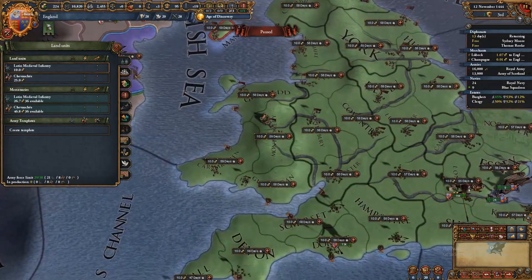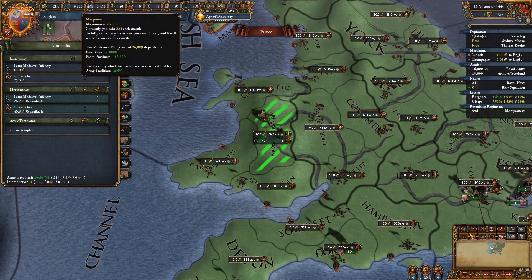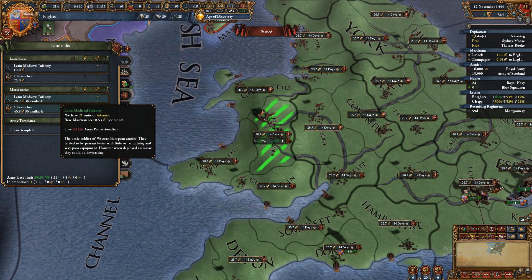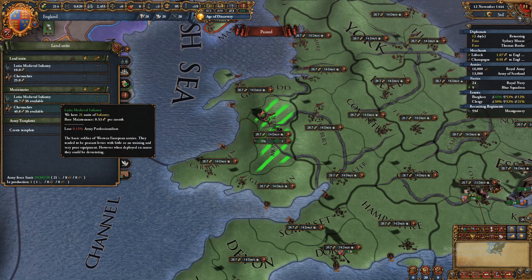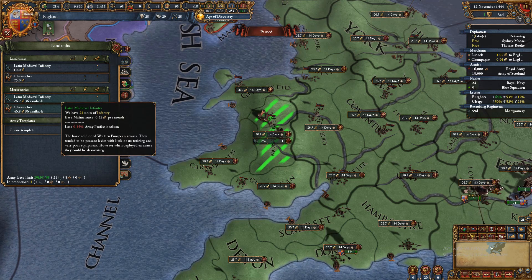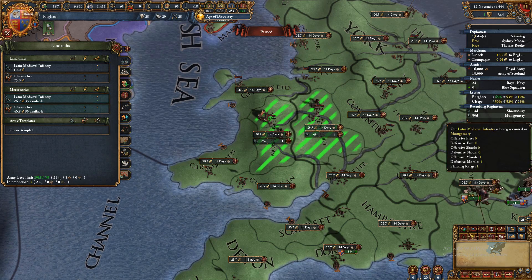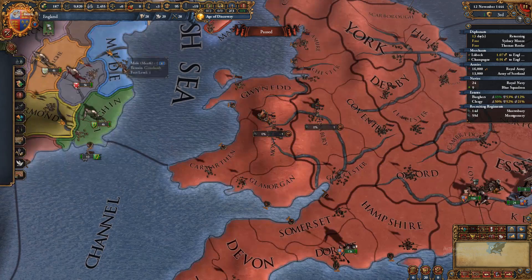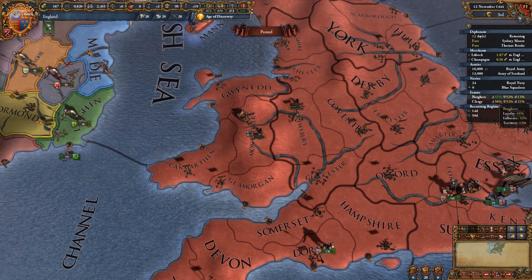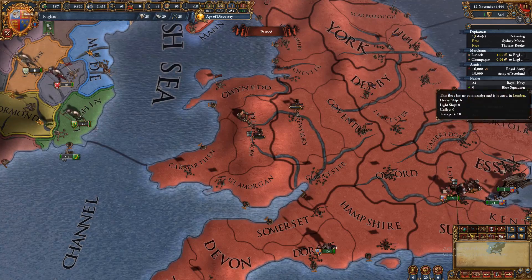This is where you build your units. You can spend 10 ducats to build infantry — as you can see it costs 1k manpower. There are also mercenaries, which cost a lot more money to build and maintain, but they form a lot quicker — you can see 14 days versus 59 days on the queue. This menu also shows a shortcut view: your estates, navies, armies, merchants where they're collecting, and diplomats where they are.